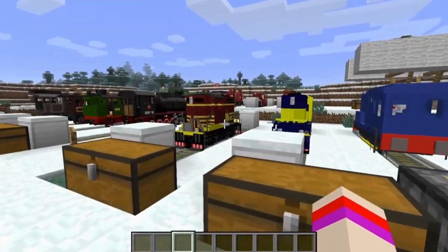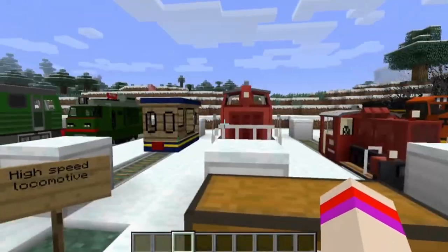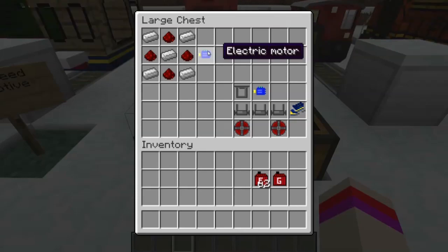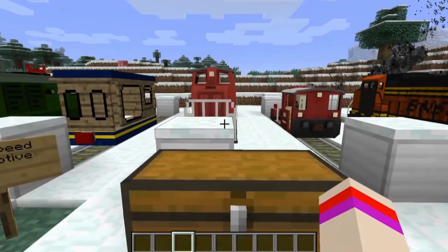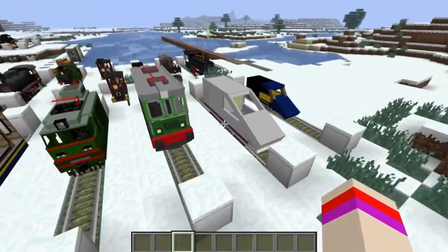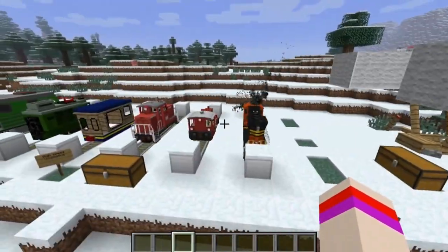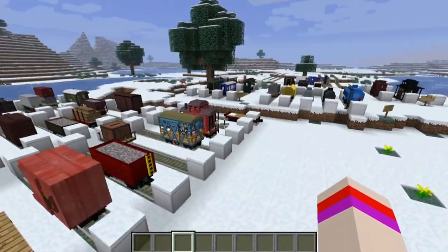The last type of train I wanted to show you guys is the high locomotive speed. There's one component that's different about these compared to the other two — it needs an electric motor. Here's the recipe for that: iron ingots and redstone. And this is what a recipe looks like for one of these trains. You can see there are many types of trains. This is still a dev version so it's a little bit glitchy. Besides these three types of trains, there are a ton of other attachments that we can add which will come in very handy and useful.